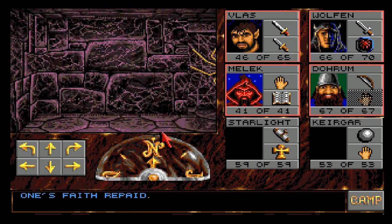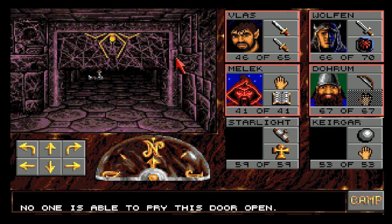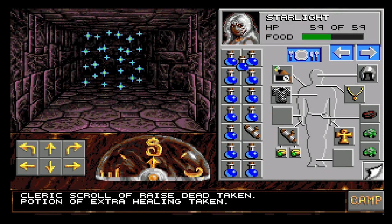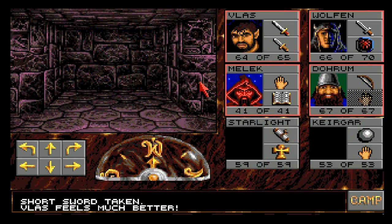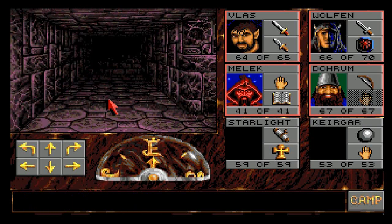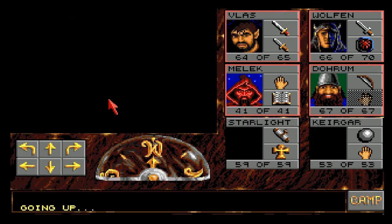One's faith repaid. We got a cleric scroll of raise dead, another one, extra healing, and a teleport. Now we're back to one gem for one key. We'll go up the other way now, and this should lead us to the big hallway where we have to fight a shed load of ancient skeletal things.